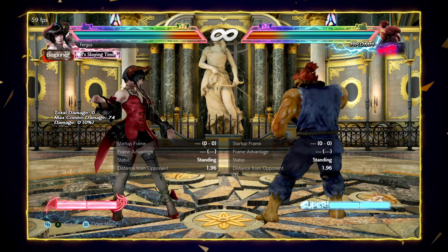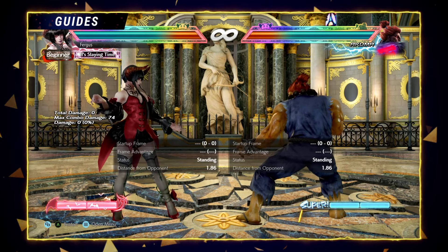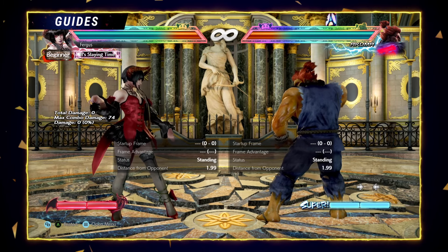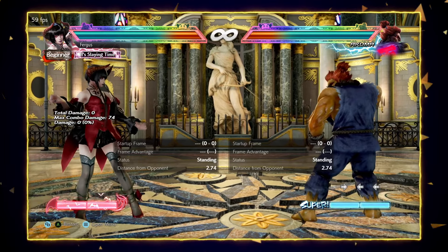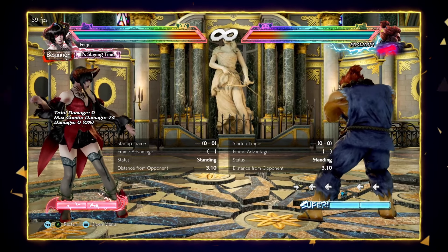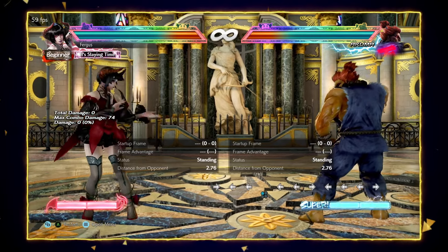So let's talk about Eliza's neutral game. I'm not going to go over all of her moves, but I'm going to go over the important ones. Let's start with her jabs. Her jab is pretty notorious because she's a 2D character, so her jabs have less recovery on whiff, making them very difficult to whiff punish — even if the opponent is ready.